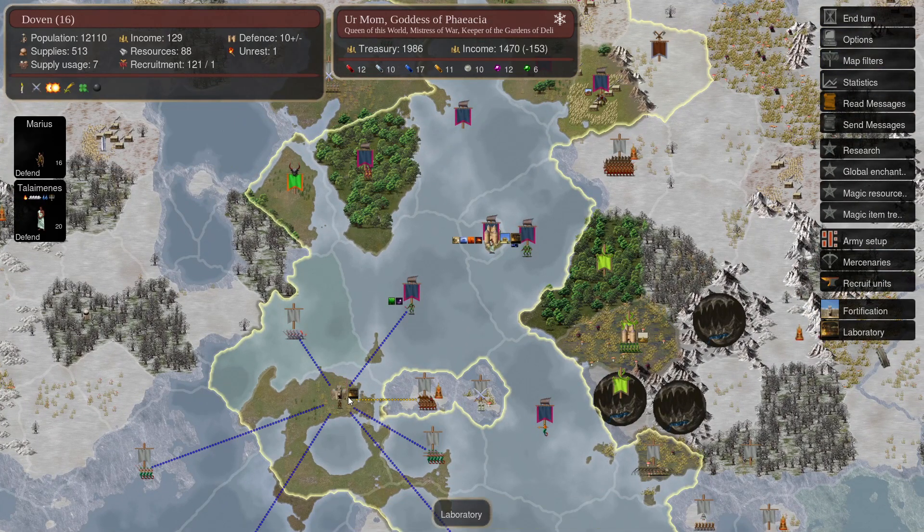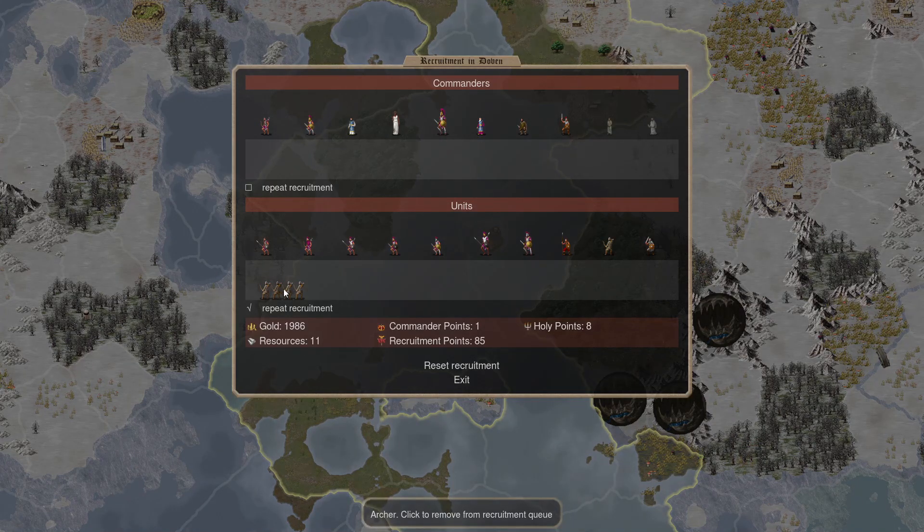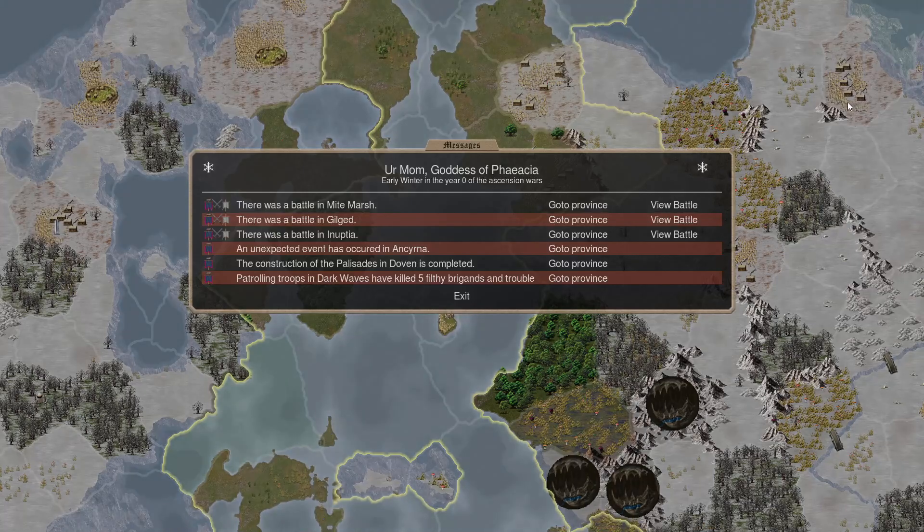I've been recruiting archers but then switched to Colossi heavy infantry. And that was turn number nine. Can we do another turn? Yeah, let's just move through them.